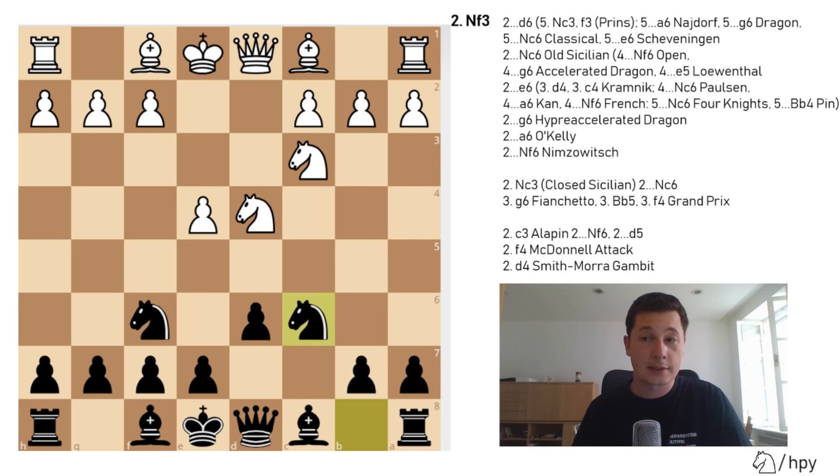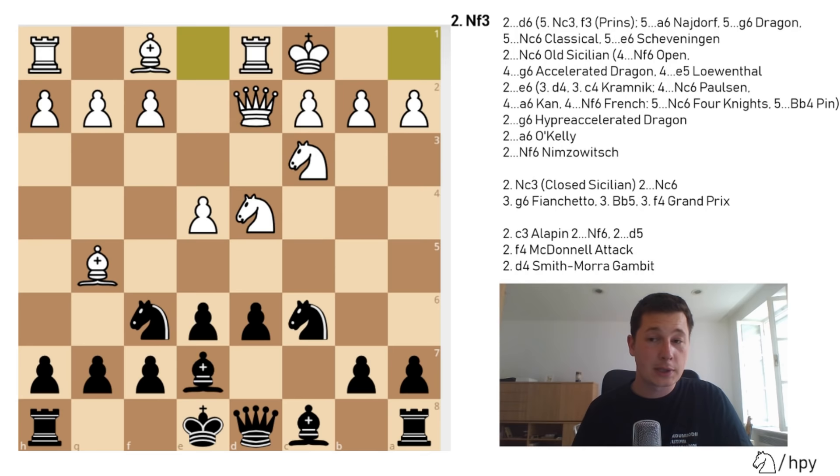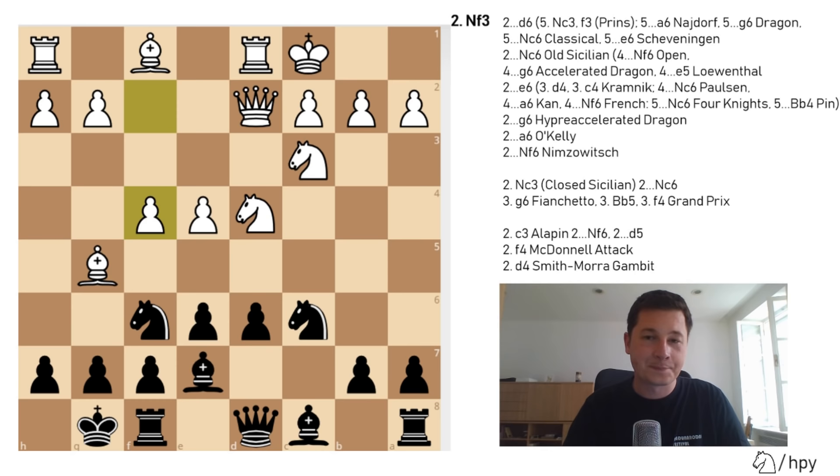After knight to c3, knight to c6 is the classical Sicilian — a very nice move. After knight to c6, I'll show only one line: Bg5, the main line. In the classical Sicilian: e6, Qd2, Be7, castles queenside, castles kingside, f4. This is a very fun variation to play. If you know the theory as white, then black is in trouble, because even though the engines say it's equal, I think white has a lot more attacking chances, and if you catch black off guard you could easily have a nice win.